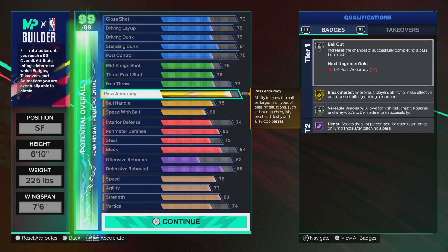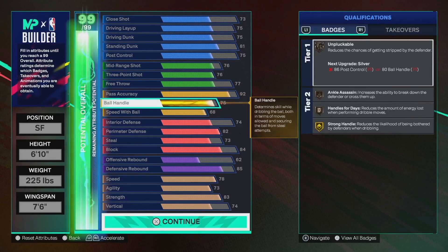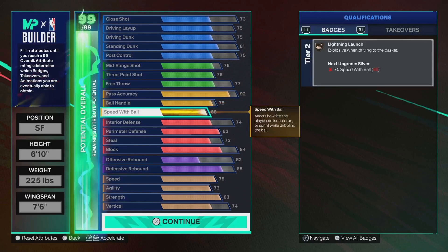92 pass, so that'll give you Hall of Fame Dimer, which is huge, gold break starter. LeBron James pass style, which has been pretty consistent for me with really quick pass speeds. 75 ball handle, 68 speed with ball, bronze lightning launch, and some pretty decent ball handle animations at 75.